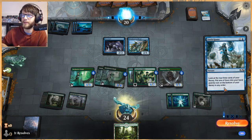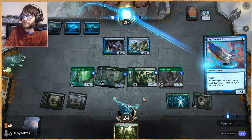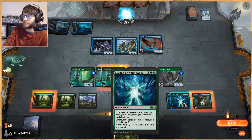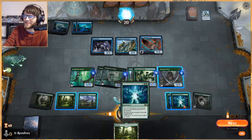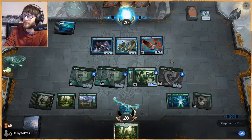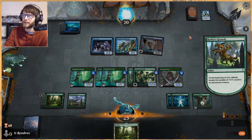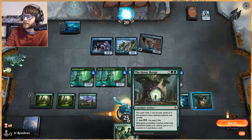At this point we just need to either draw a creature so we can draw off The Great Hinge, or draw Branching Evolution so we can start doubling up on these counters. Vivian would also be quite good. We're gaining two life a turn and they only have one flyer at the moment, so we're up on life. Arguably we have too many lands in this deck, we could probably do with less, but it's fine.